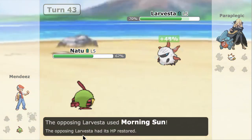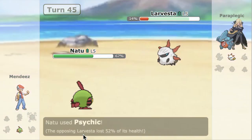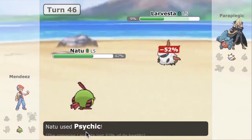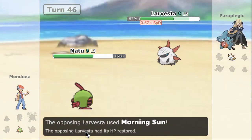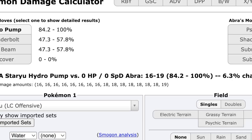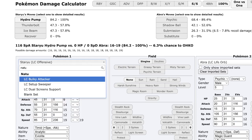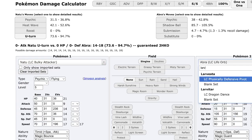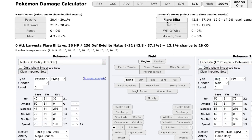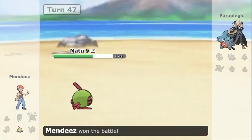If we check the Calc — Natu bulky attacker versus Larvesta physically defensive pivot with 13 defense — it's doing about 42-57, so we were out of 1-HKO range at that point. We were in a fine spot, just 2-HKO that thing. Well played to Mendes — picks up a pretty nice win there. We'll pause it and get into game number 4.